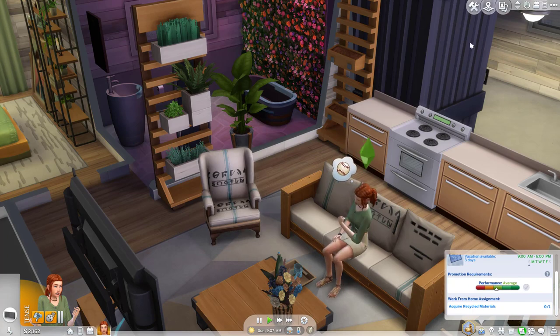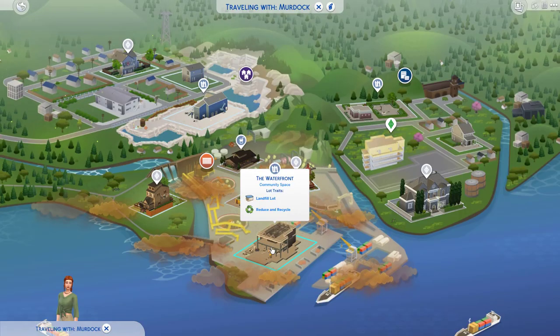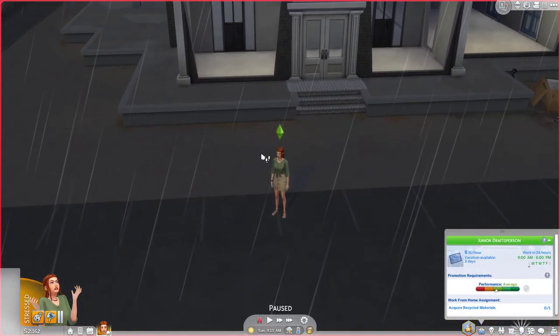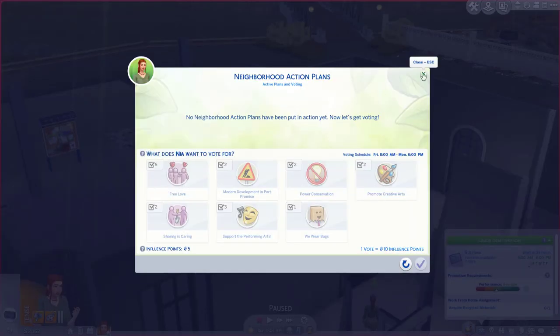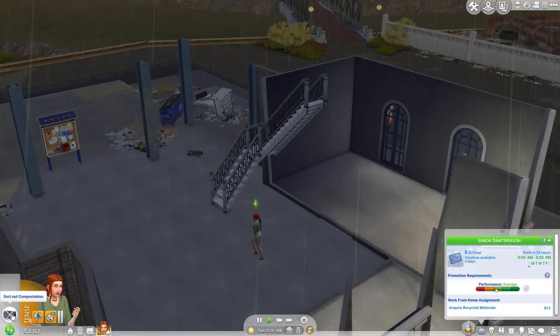We should probably try and find a recycler, so let's go for a wander. It's 9am, the day is our own. Maybe I'll go to this community space and put a vote in to turn it into a maker's space, because I don't want to have to buy recycling machines for every single sim I play. Where's the community voting board? I can only vote in our home neighborhood — that's a bit annoying. We can check the action plans though.